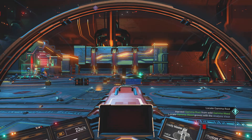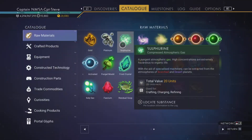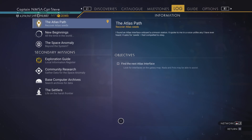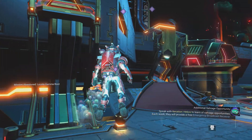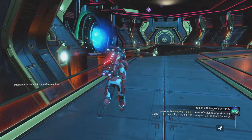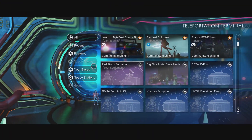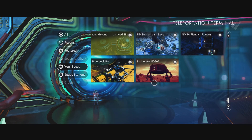Gra Jam is used in quite a lot of ingredients. I can drop that Gamma Root mission from my log now — just hit 'Abandon Search,' done. The Gra Jam is used in many recipes including donuts, ice creams, and cakes, so you can make some delicious treats using it.